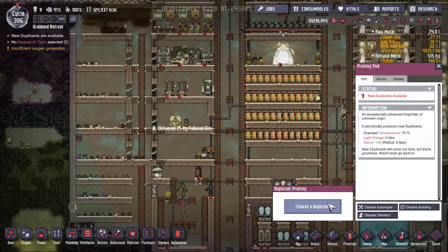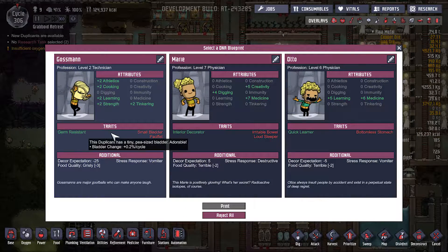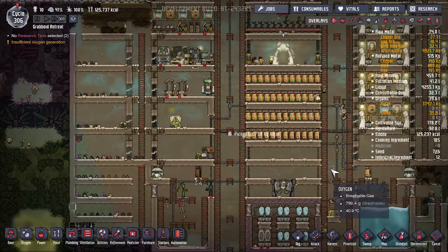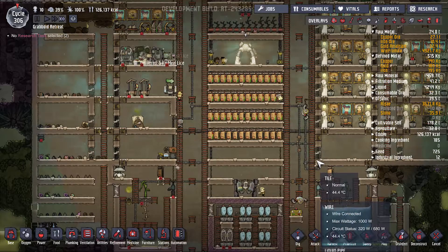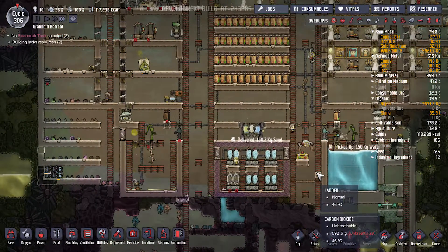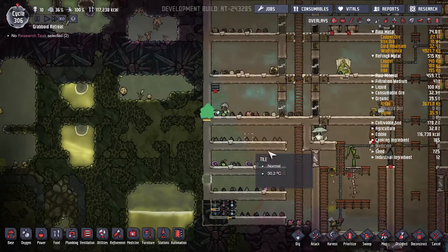We do need another dupe because we did have one die. Bottomless stomach passive, small bladder - I'd rather you going to the bathroom all the time and you're germ resistant. Rather you going to the bathroom all the time than eating all the food.